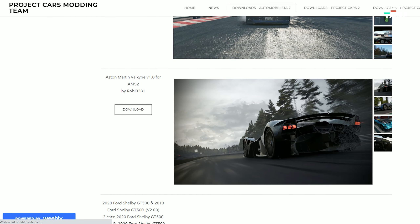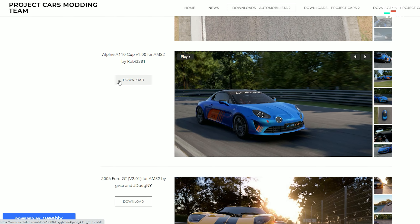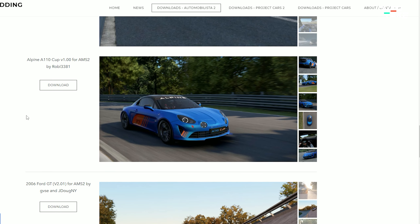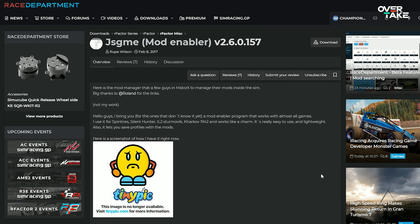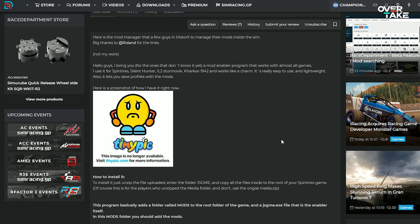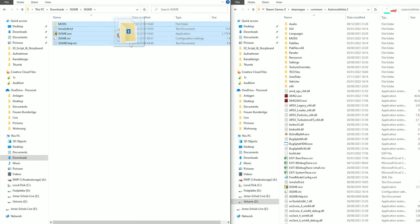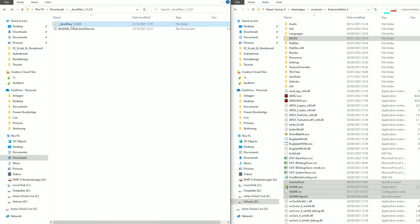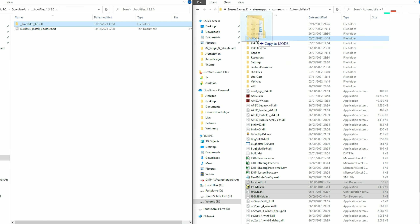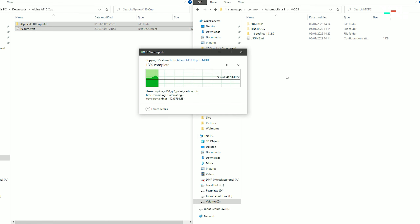Most of them are road cars, so maybe not the best for racing, but the exception is the Alpine A110 Cup — a fun car to drive and one of the best for close door-to-door racing. Press the big download button and then scroll back up to also download the AMS2 boot files, which we'll need to fire up the car in-game. You'll also find a download link in the video description for the JS Game Mod Enabler, which is important to enable or disable mods in AMS2. Uncompress all of them and start with the JS game files, dragging them over to the Automobilista 2 root folder. Next are the boot files — same process but drop them into the mods folder we just placed there. The same applies to all car mods: take the mod folder and drag and drop it into the mods folder.